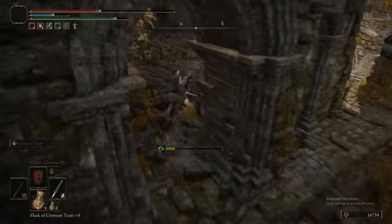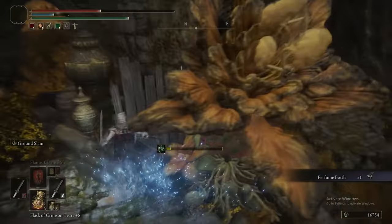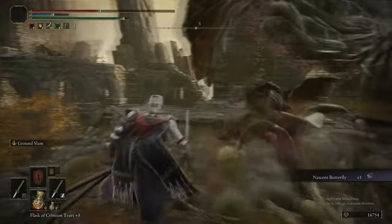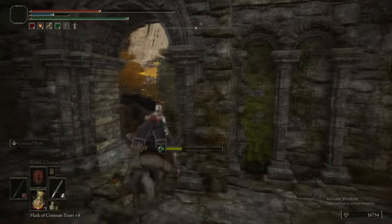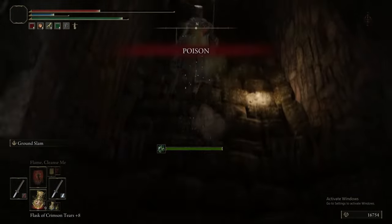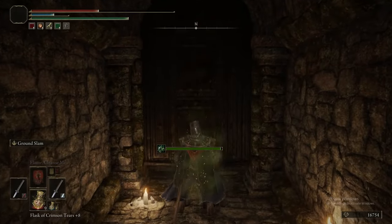Actually not a bad set for its weight — it's one of the lighter sets but has some pretty respectable defenses. You get the headpiece for it a little later inside Leyndell. Picking up another crafting item there. After grabbing the item on the ledge, we'll be heading down to get the Perfumer's Talisman.